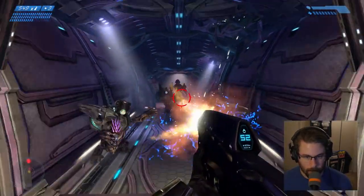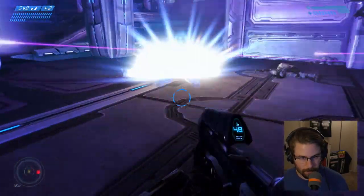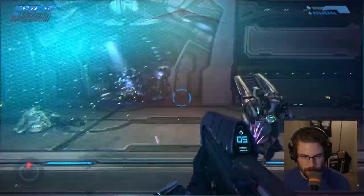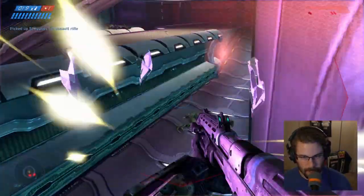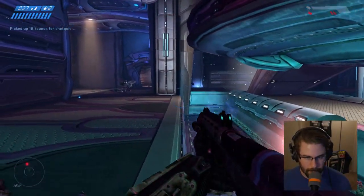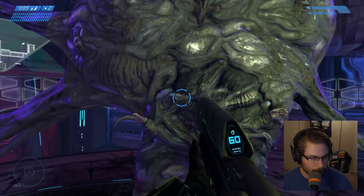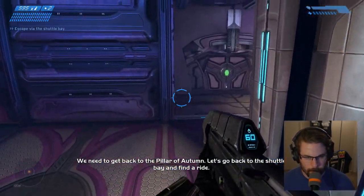Oh, hello. There are so many explosions — what happened in there? Oh, I got stuck. I'm going to die, probably. Yep. We need to get back to the Pillar of Autumn. Let's go back to the shuttle bay and find a ride.